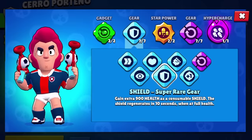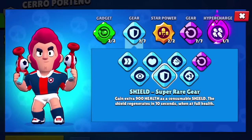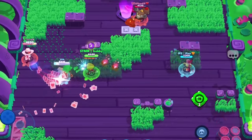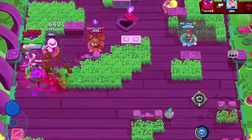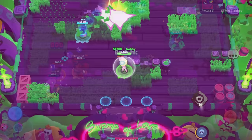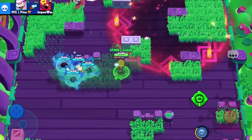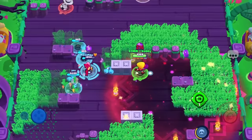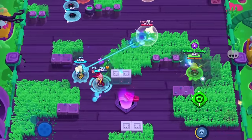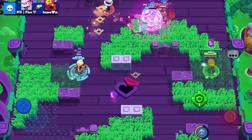Next up we have the shield gear, and again it is one of the better gears in the game. If you put it on brawlers such as Tick, Eve, Piper, or Belle, getting 900 extra HP is really a big deal. In the competitive scene when you're drafting, there are a lot of brawlers that have single-shot projectiles — like Gale's singular snowballs — and adding a shield gear can totally change the interaction of everything. Shield gear is definitely one of the stronger gears in the game and is extremely effective when you have the correct matchups.